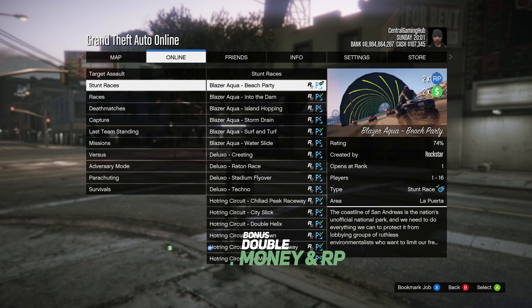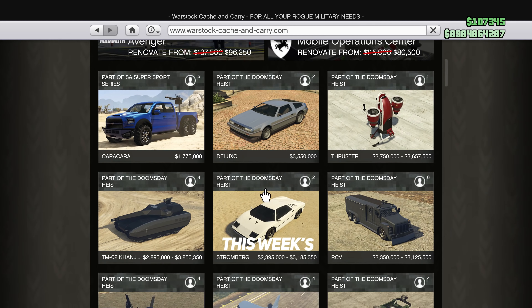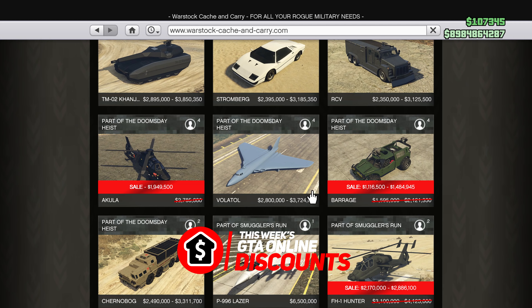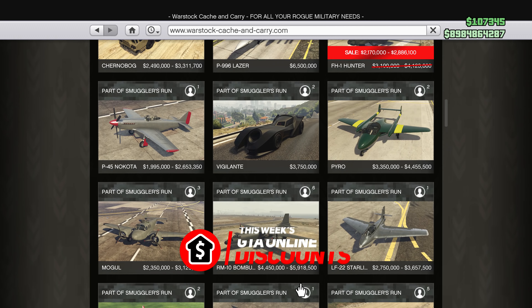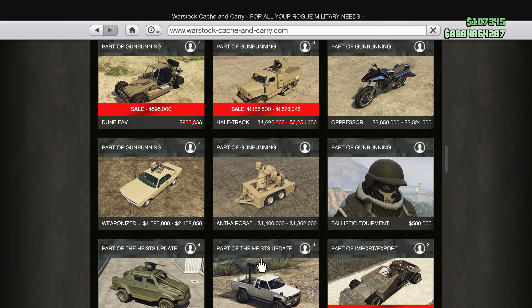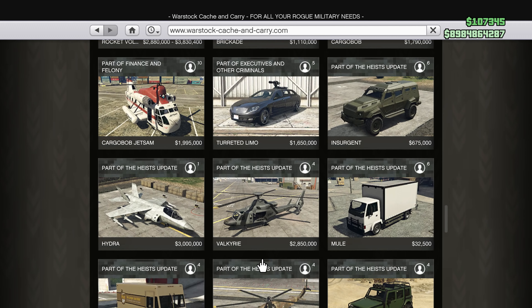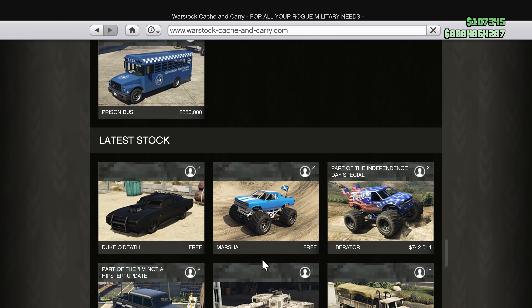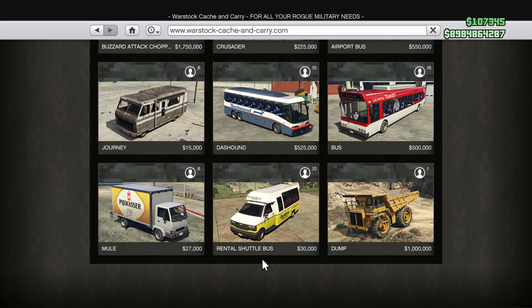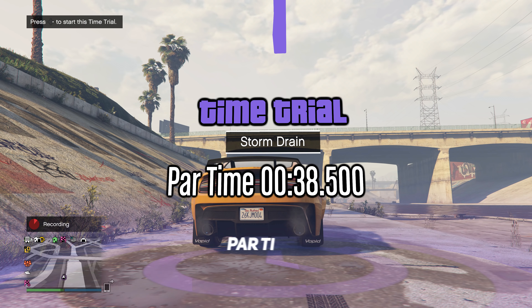This week we have double money and RP on special vehicle races and stunt races, as well as double money and RP on contact missions. As for discounts this week, get ready because there's a bunch — we have the Akula, Barrage, Hunter, Ardent, Dune FAV, Half-Track, Ramp Buggy, Taipan, Pariah, Tempesta, Cheetaro, Z-Type, Stinger, Cheetah, Armored Kuruma, Sea Breeze, Avenger, MOC, Bunkers, Hangars, Facilities, Executive Offices, Clubhouse, and Yachts. This is probably the most discounts we've ever had.